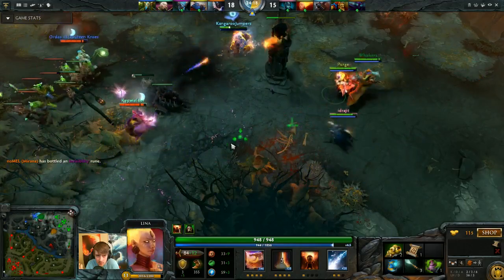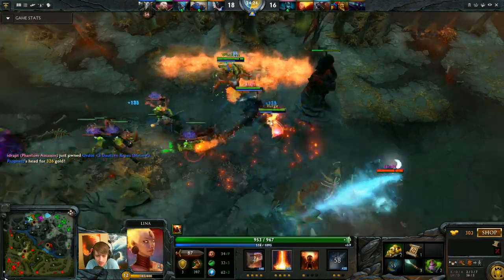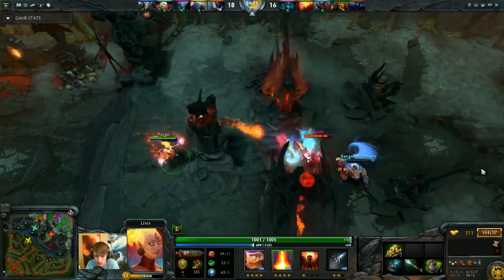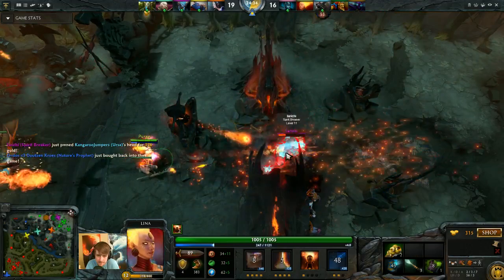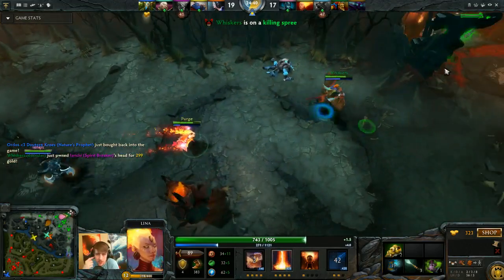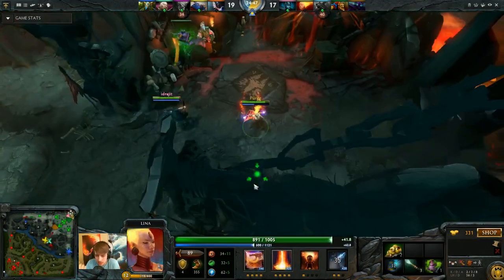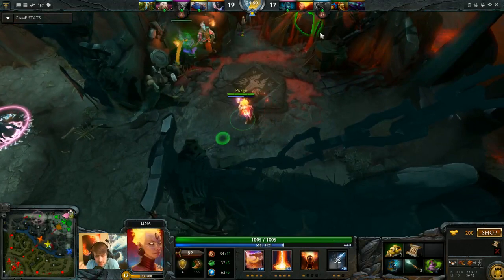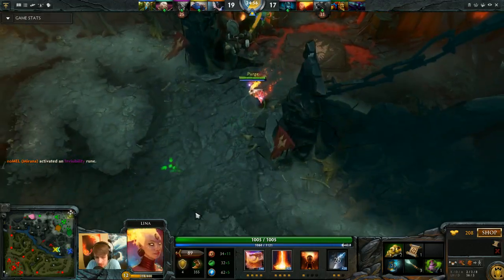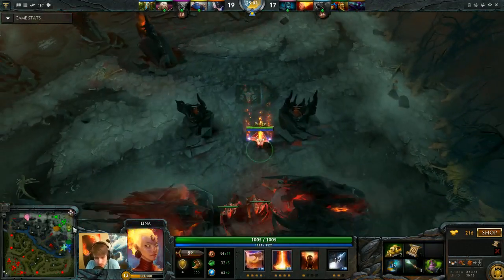I'm gonna throw a stun so that they can run out. I burn my ulti on whoever is getting initiated on. I'm gonna have to TP to get close. We're able to kill the Spirit Breaker again. Whoever basically gets lassoed I'm just gonna blow them up - use slave and ulti, kill the guy. I don't know why, but I just see those opportunities now. When you play enough Dota eventually you'll just know when a guy looks vulnerable and it's a good time to kill him.